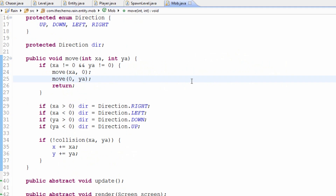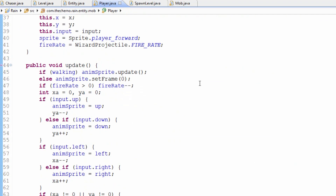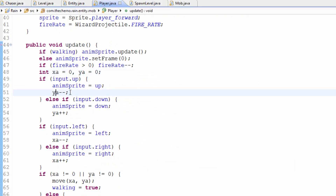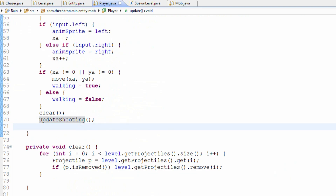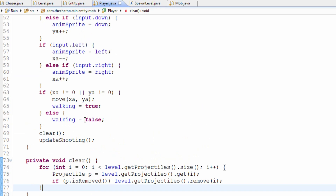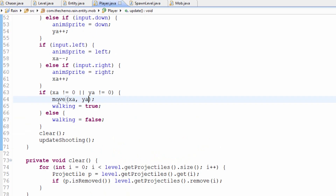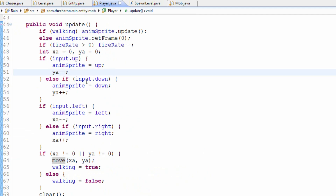If you go into player, since that's our prime example of a mob, you can see that what we have is XA and YA — we either subtract or add that stuff. Over here in this move method, we just add XA and YA. And that's how we move. If we do something like, if we move up, instead of YA minus minus, we do YA minus equals 2 — that's twice as fast.